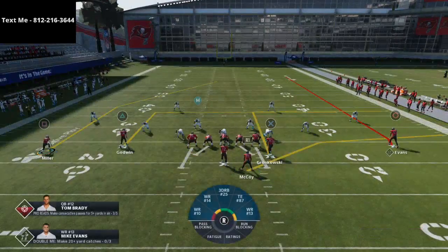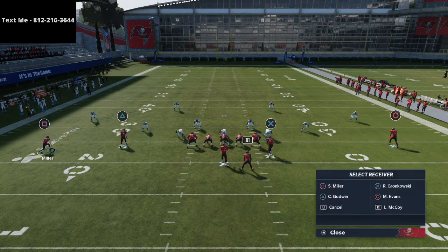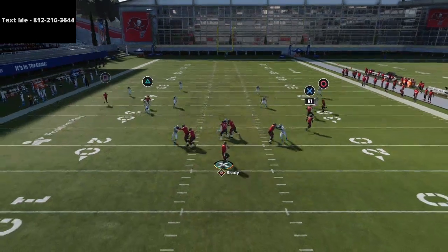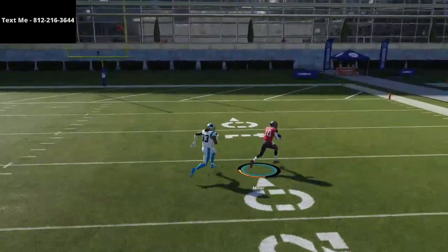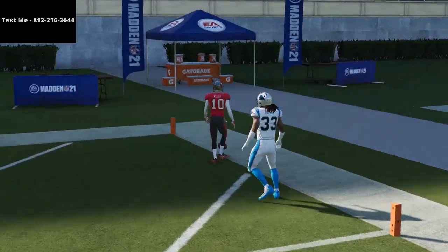Essentially, Gronkowski we can put on a nice Texas pattern, and then I'm going to take Mike Evans and put him on a slant route. Because this formation really treats him like a running back, it's going to allow some very unique route combinations. As you see, we were able to beat Cover 4 Drop over the top for a one-play touchdown.